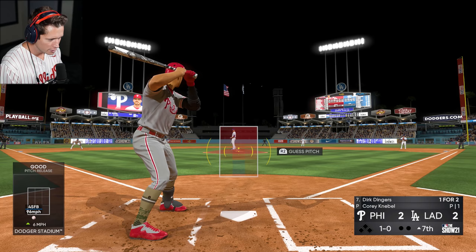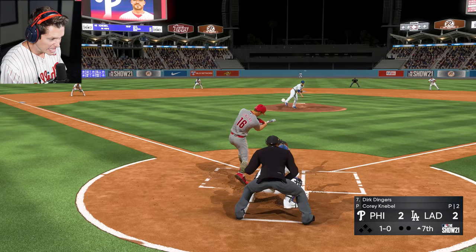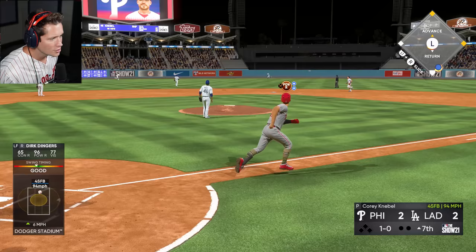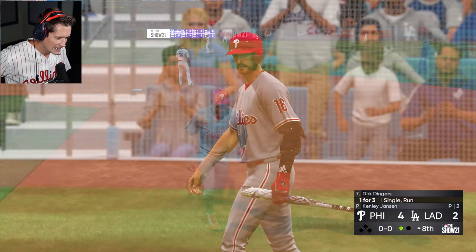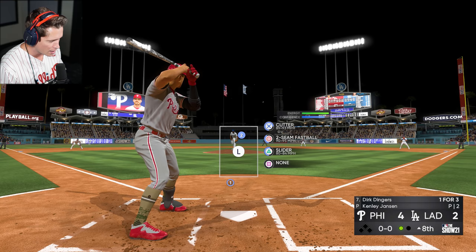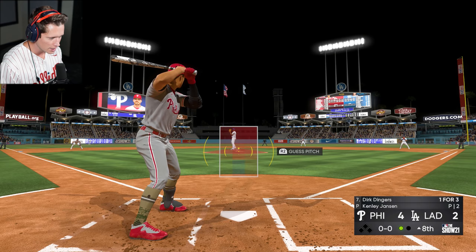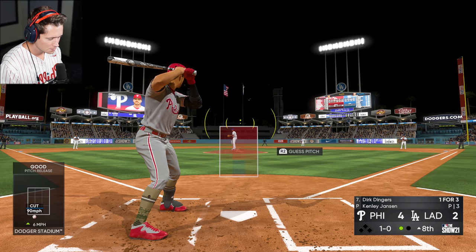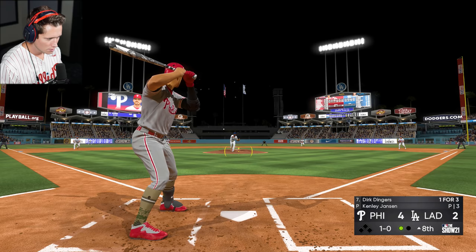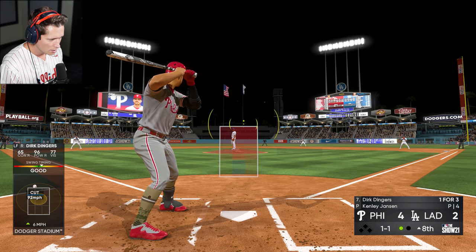Let's get on base again, Trev. Too far underneath it — we popped it up. Dude, we were so far underneath that and we still almost sent it to the warning track. That thing had some power on it. That's unfortunate — I'd love to have that one back. Top of the 8th, we're up by 2. Cutter two-seam and a slider from Kenley Jansen. Looks like Knable was getting eaten up out there. That thing had some nasty movement on it. High cutter — good timing on it, just a little bit low on our PCI.